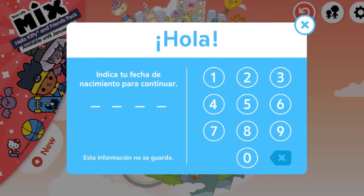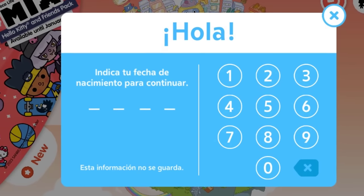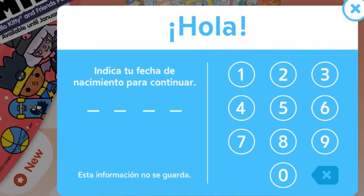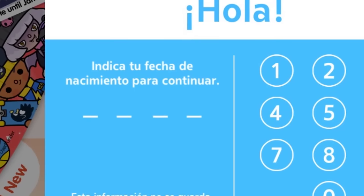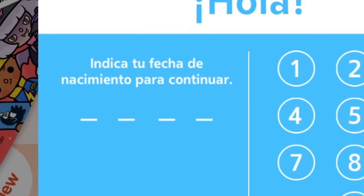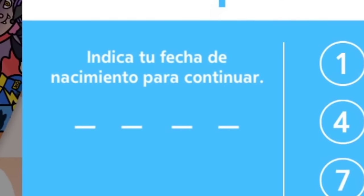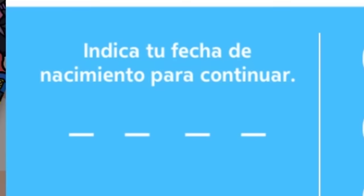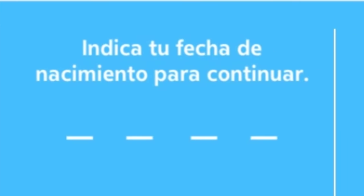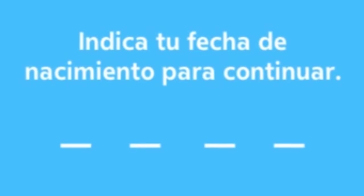Muchos de ustedes me van a estar poniendo comentarios — los conozco — diciéndome 'pasame los datos de tu tarjeta de crédito'. Y no, esos datos no se pasan. Esos datos son absolutamente privados. Un adulto trabaja para poder tener su dinero, con su dinero tener una tarjeta, y con esa tarjeta comprar las cosas que uno quiere. Si ustedes quisieran que sus papis, abuelos o quien esté a cargo de ustedes les comprara algo, tienen que hacer estos pasos con autorización de un adulto. Solo esto. No hay otra trampa para esto.